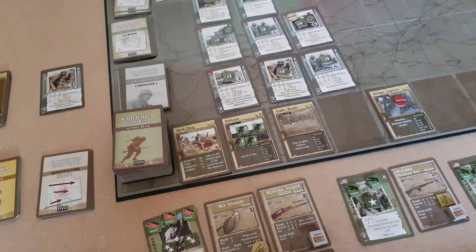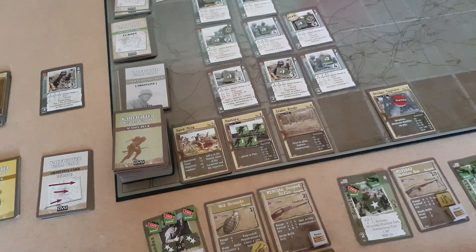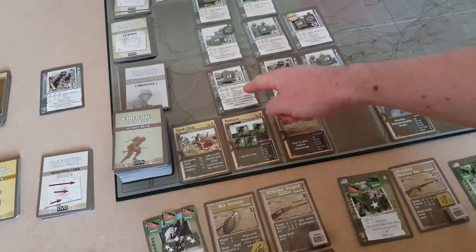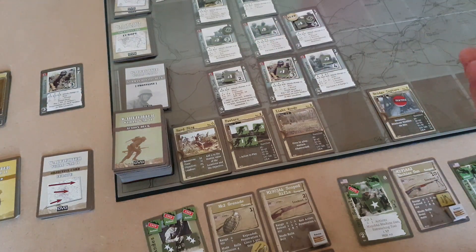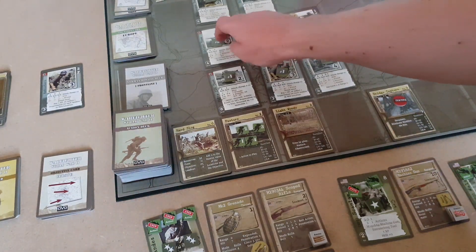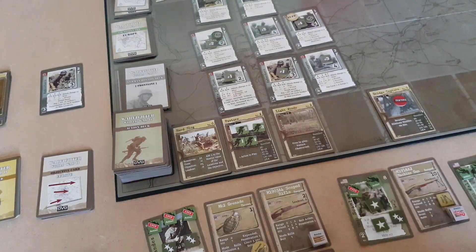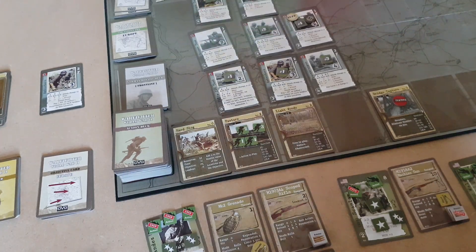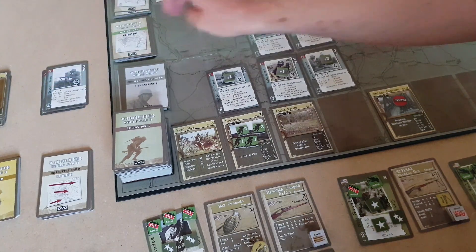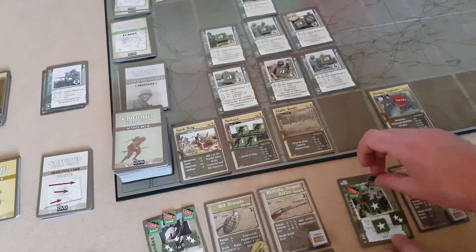Moving on to Scallon. He is going to use his first action to fire - we've still got that bipod in effect. He's going to fire at the sniper team that we want to get rid of. We only need one more kill on that card, needing 7s. We got a 10 but we also rolled a 1 so we've gone empty on ammo until we reload. That card is now killed and he earns 3 XP because that's a sniper team. His final action he'll use to reload the weapon - that's his action spent.